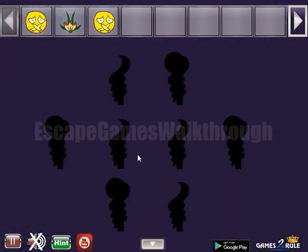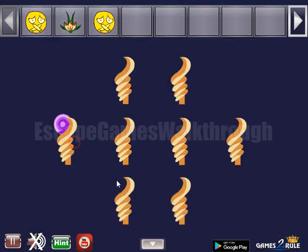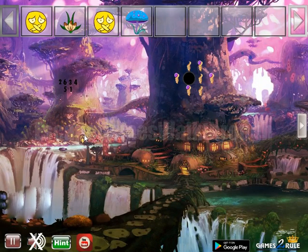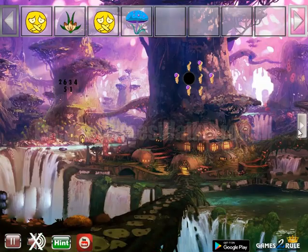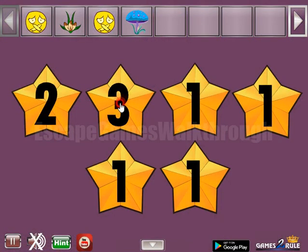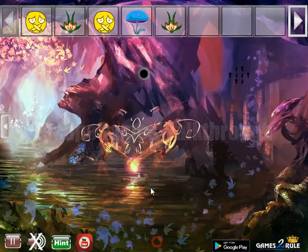Here we can see a hint with two different silhouettes. The same silhouettes we are to select here — circles. We've got the mushroom. Also one more hint is here, and this hint is to be used on this place: two, six, three, four, five, and one. And we have one more flower.